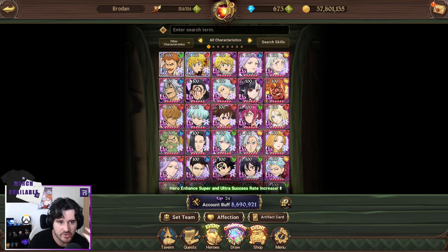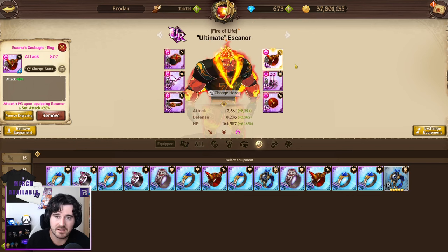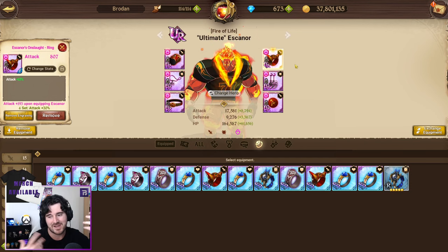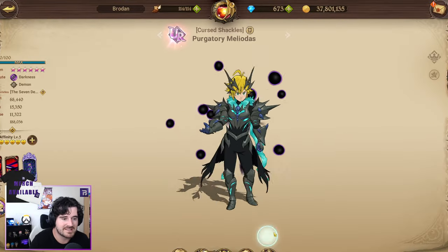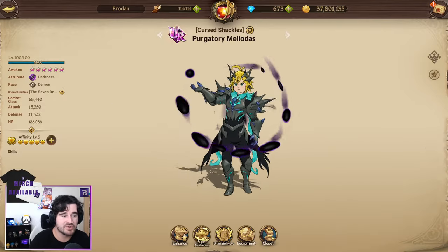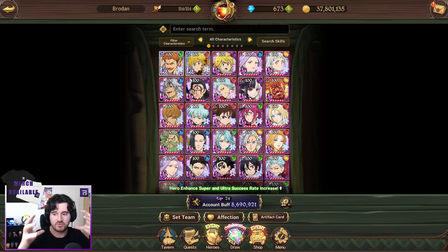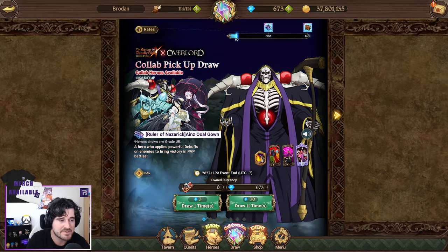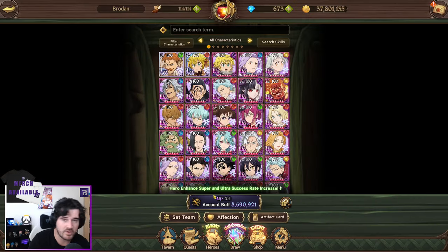Start working on their gear — attack crit, or HP defense. Make sure you're gearing your units correctly, and even start to do cosmetics. Make sure their alt levels are invested in as well — we'll touch on that more later. Get a core group of really good units, and make sure you're summoning on festival banners, especially if you're free to play. If you're running low on gems, don't waste your money on collabs — collabs are fun, but festivals are by far the best banners and give you all the best units in the game.